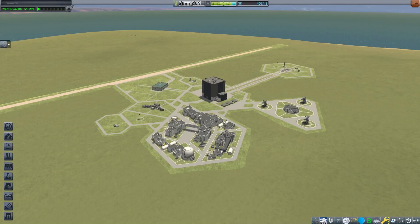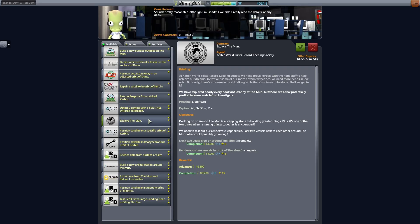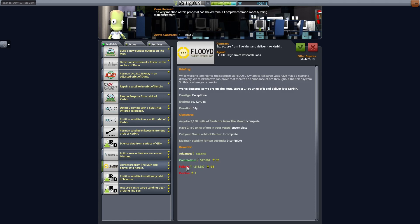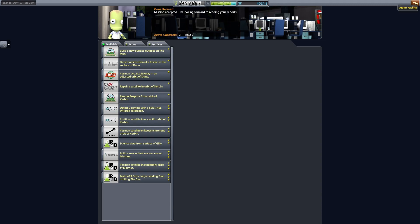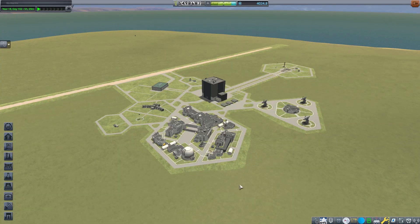This is Echo 3, and let's continue our career mode discussion. It's been a while since I've visited this career, but since it's harvest time, I thought I would take a harvest contract. I'm going to harvest some ore from the Mun and deliver it to Kerbin orbit, and I will also rendezvous and dock in low Mun orbit.